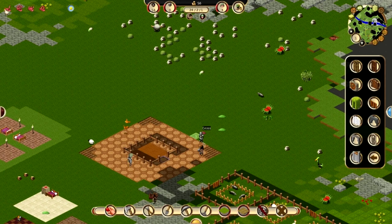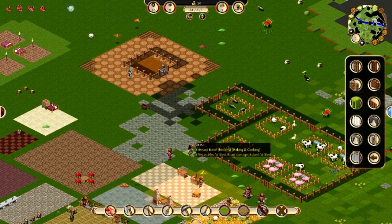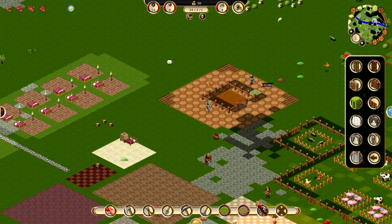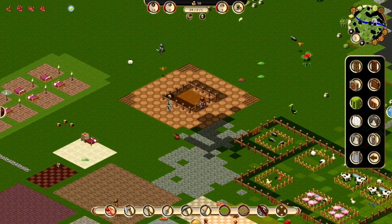Ooh, a red slime — go get him! Hero Charles is all over this, and brave Edmund decided to help. Charles, get out of there — they need to build stuff! There we go, terraforming's done — that was really, really quick.